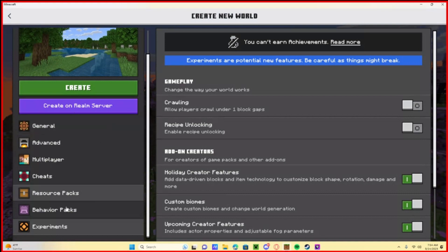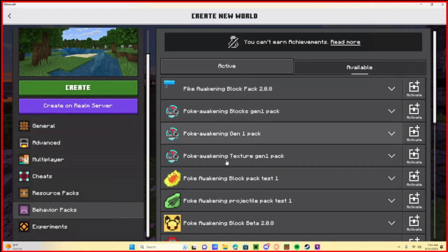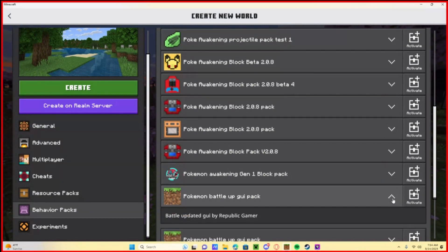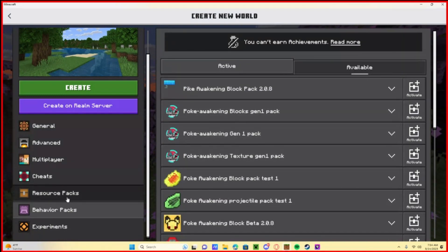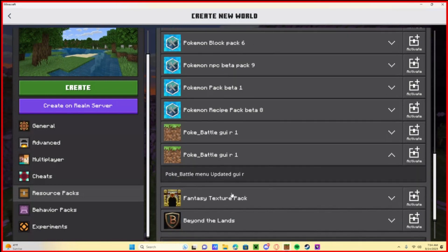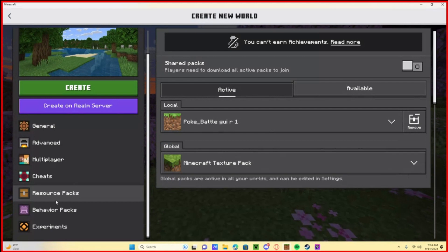Now go to Behavior Packs and find your packs. It won't be these newer packs — it'll be the ones you downloaded. Activate your blocks pack and your Pokémon Battle GUI first. Then go into Resource Packs, go to your own packs, scroll down, and activate the correct ones.